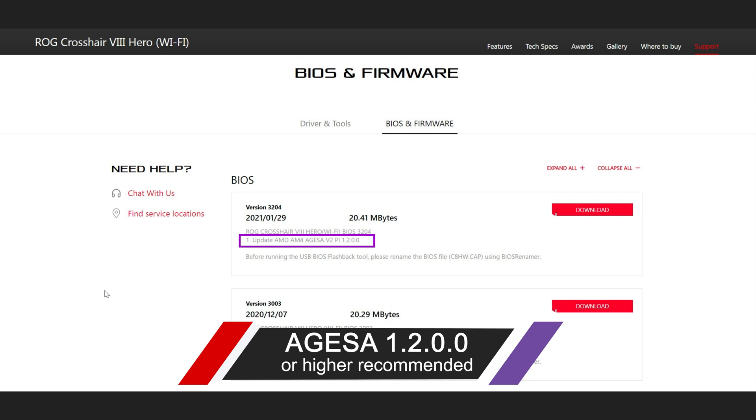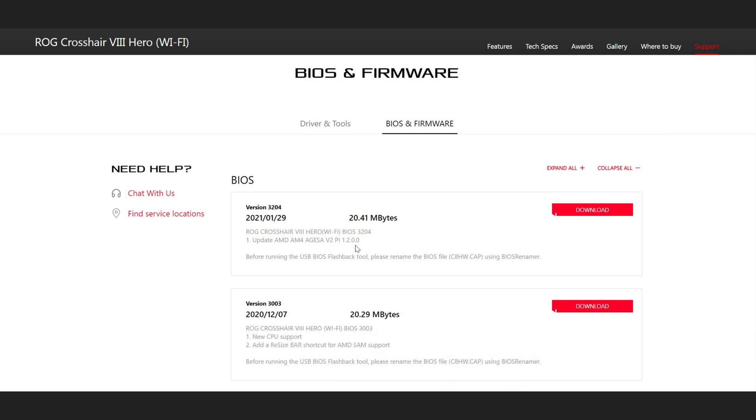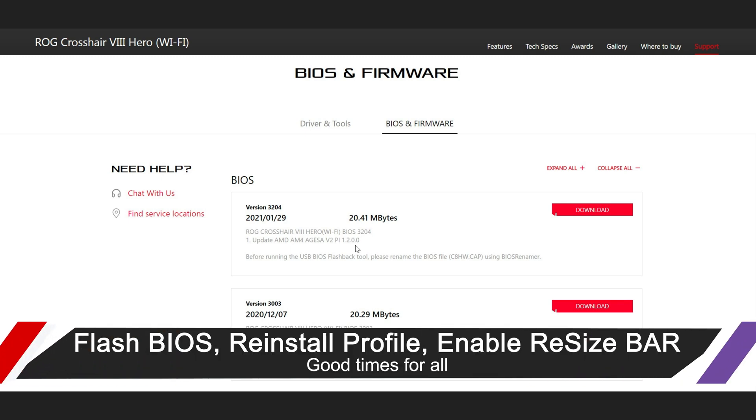The BIOS you want to get is the Aegis version 1.2.0.0 or newer. This is the latest version of the Aegis BIOS; it has a lot of stability fixes and things that help the Resize BAR feature, and it's no longer in beta — it's fully available in a stable, shipping condition. Grab this BIOS update.